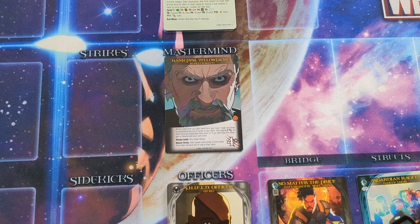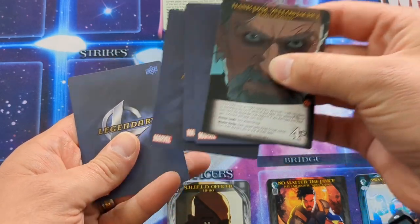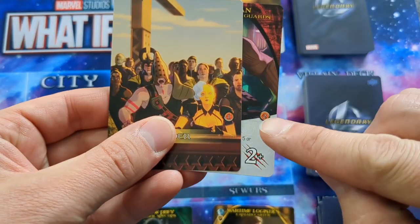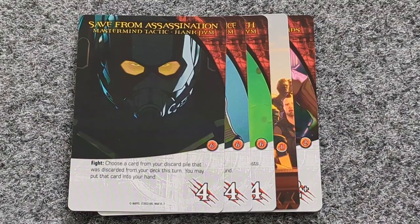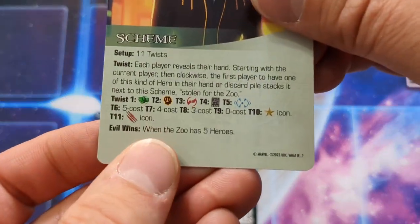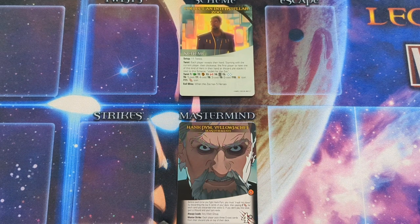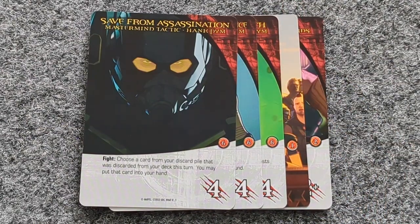Players must work together to fight the evil Mastermind four times. Each fight takes one of the Mastermind's four face down tactic cards. When the Mastermind has no more tactics, the players have won the game. Fighting villains and rescuing bystanders along the way earns each player additional victory points, and the player with the most victory points is the most legendary hero of all. The Mastermind works to accomplish an evil scheme throughout the game — each scheme card has an Evil Wins condition. If the Evil Scheme is completed, the Mastermind wins and all players lose; victory points don't matter and no player wins.